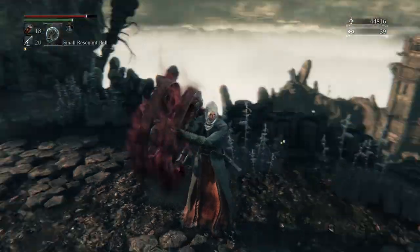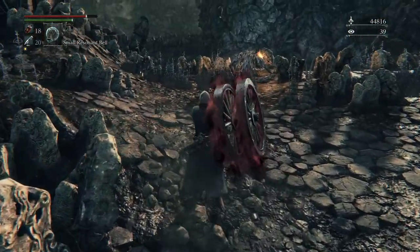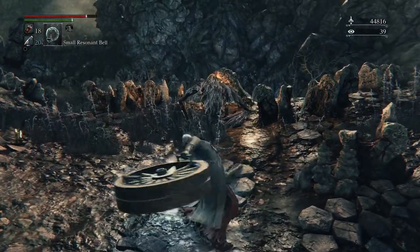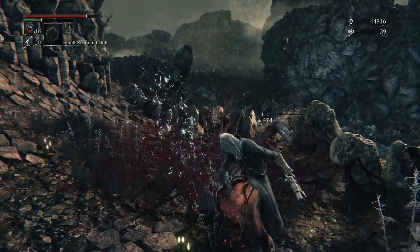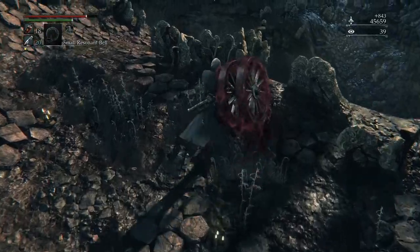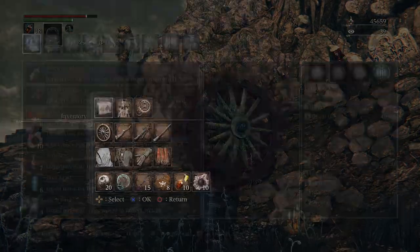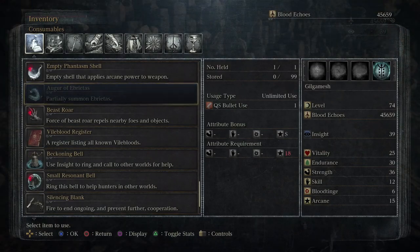Oh, there's a chest here — do I trust it? Yes, please don't have teeth. Okay, good, it did not have teeth. That is a good chest — an Auger of the Ebrietas! Oh, with the Augers in the lecture hall, I said that earlier.